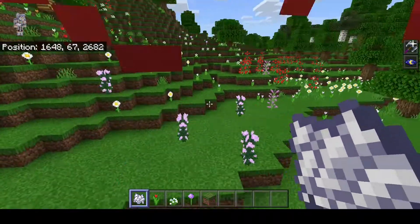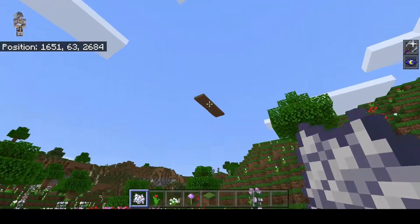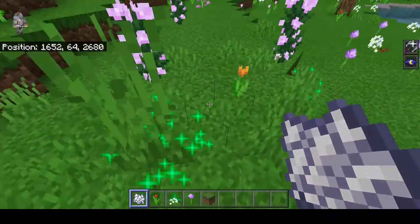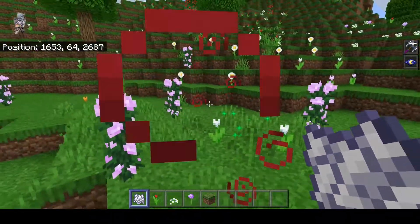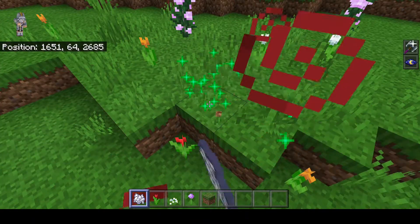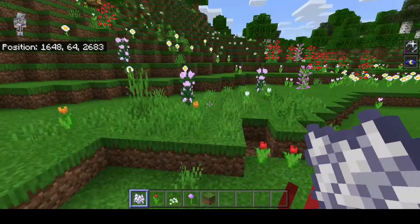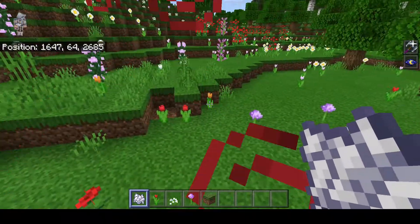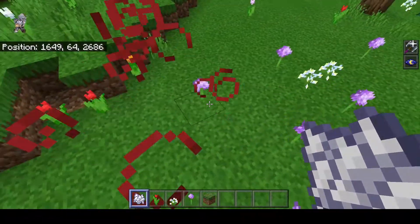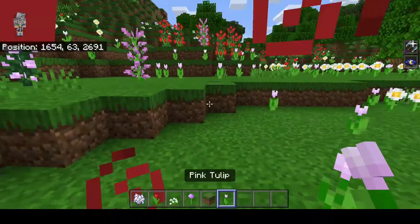Ignore the two tall flowers — they do not count because you can't spawn them with bone meal. If you see two tall flowers, ignore them because there will be another flower spawning in their place. In this area we have poppies, red tulips, orange tulips, alliums, azure blues, and pink tulips.